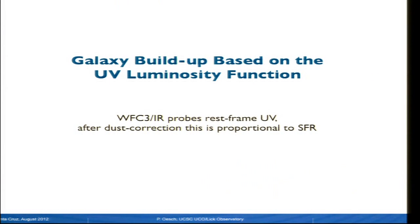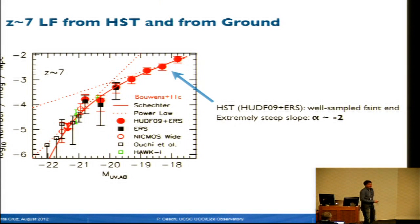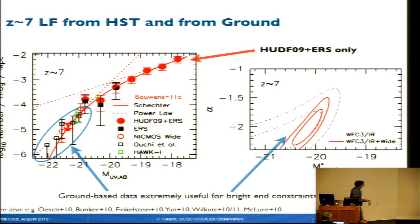Let's look directly at the buildup of the galaxy population based on the UV luminosity function. This is our current result at redshift 7. The red dots are results from the UDF-09 NDRS program. We probe the faint end very well with HST and find slopes that are extremely steep, as Garth was pointing out. There's also a large number of data points at the bright end—these are ground-based constraints from Subaru with red-sensitive CCDs, and also VLT HAWK-I with near-infrared detectors. These datasets are crucial in characterizing the cutoff luminosity at redshift 7. Including them reduces the uncertainties, in particular on M-star, significantly at redshift 7.